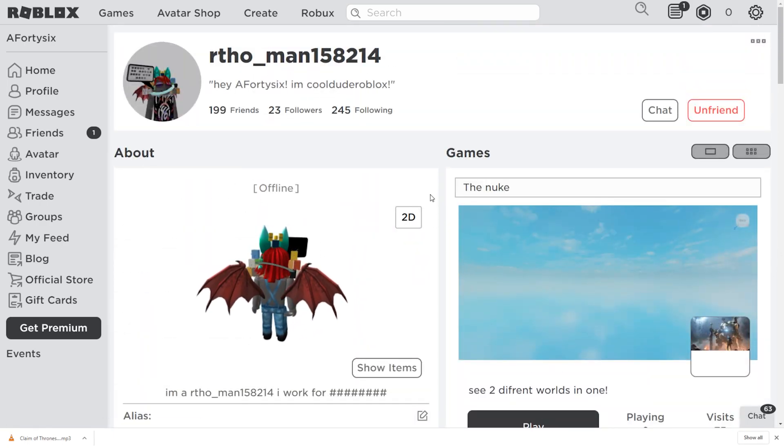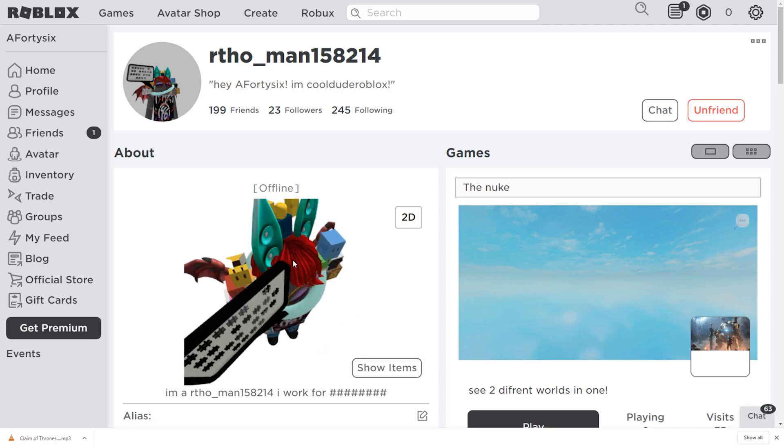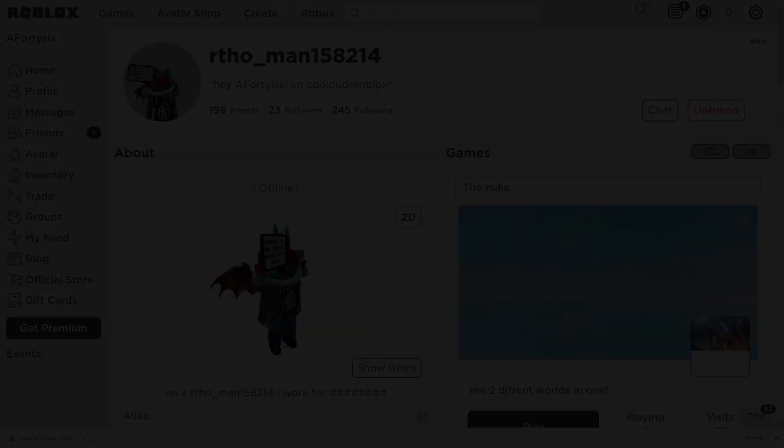We're frozen — double frozen. Okay, we're going to go up against the White House. It's happening, guys — we're going to take on the one, the only — we'll see him in a sec. We're about halfway there. Maybe we should have some more speed, like dolphin fins would go faster, but that's okay — we are very powerful. Look at that — amazing. This is a cool mod.